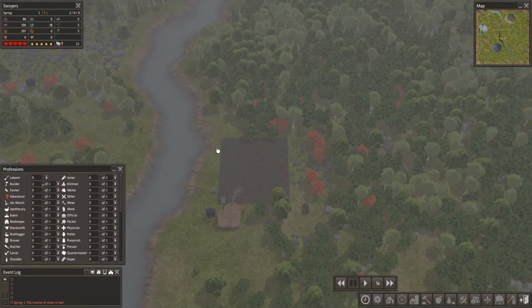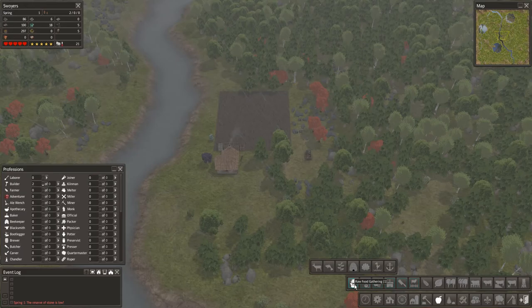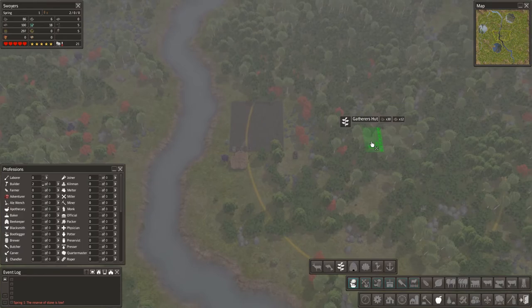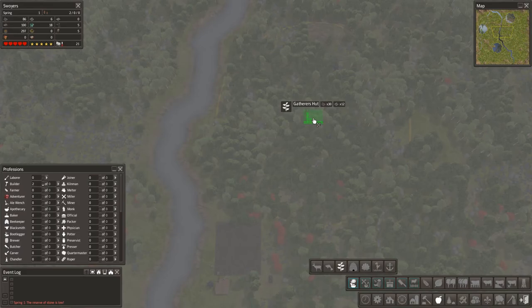I hope this picks up on the recording properly — I notice it to be a bit choppy. We have a stockpile, we have a house. What's next? I think we're gonna go get some food. The best source of food, in my honest opinion, is the gatherer's hut, which fits here kind of perfectly. The yellow circle shows the area in which they actually gather the food. So I think I'm gonna make it right over there.